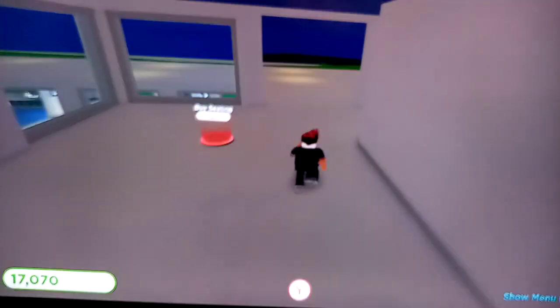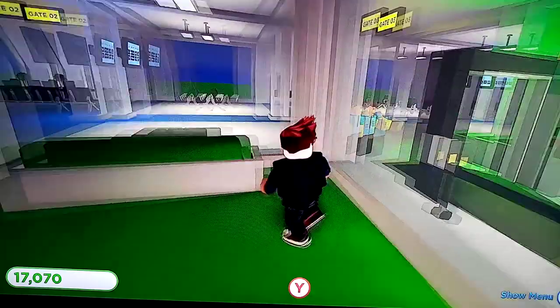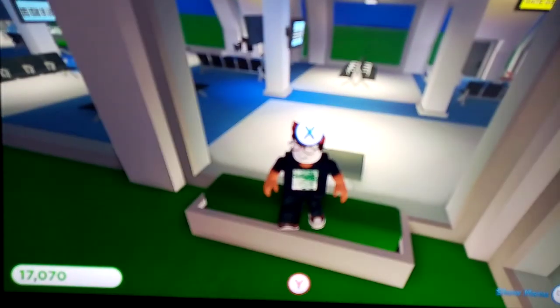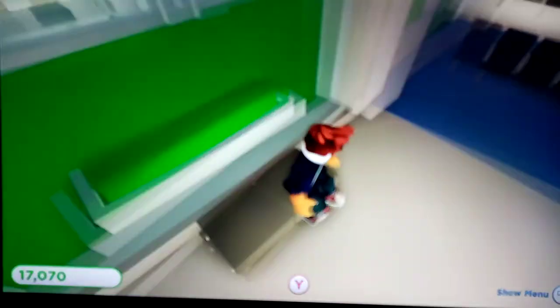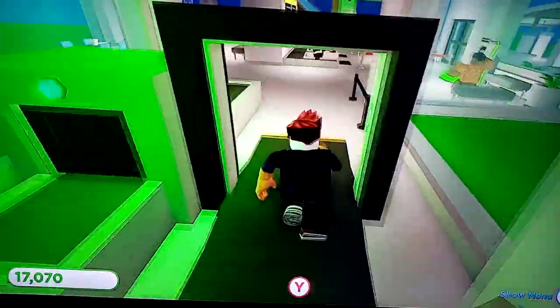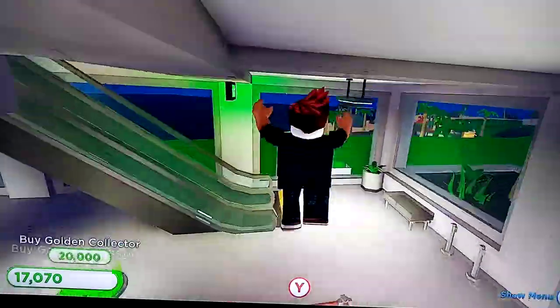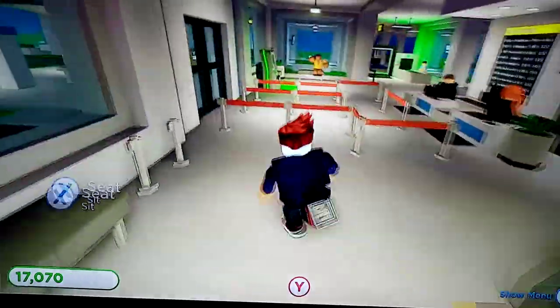You can do this in anything as long as it's got a seat. So you see this seat near the window — you can do it with any seat near the window. Then you press X if you're on Xbox to sit in through the wall. Yeah, I'll show you again if you didn't quite get it.